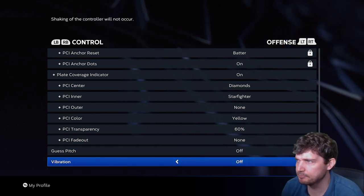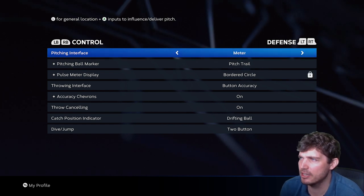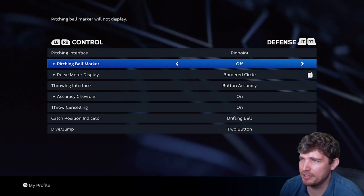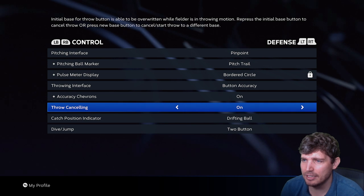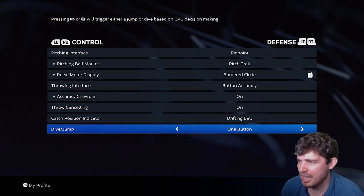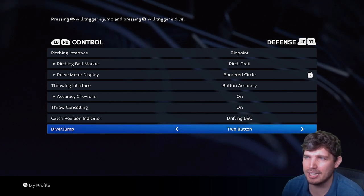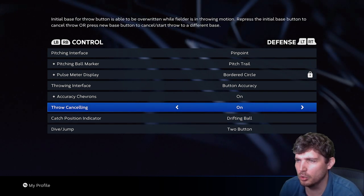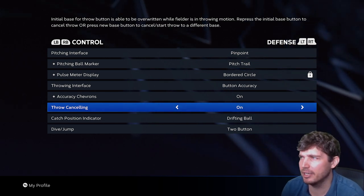Guess pitch: off. Defense: I'm using pinpoint, but there's a very good argument that analog and pulse are better this year because pinpoint is glitched. Pitch trail: I want it on the whole time — not fade. If you're playing offline against a friend, you probably want this off so they can't see where you're placing the ball. Throwing interface: button accuracy. Chevron: on. Throw canceling: on. Drifting ball: two-button is nice — that way you can dive or jump depending on what you want. I like drifting ball over track ball. Throw canceling: definitely want that on. I cancel with L1 this year.